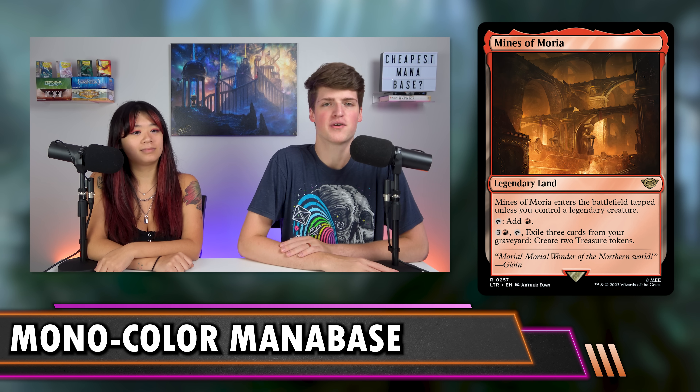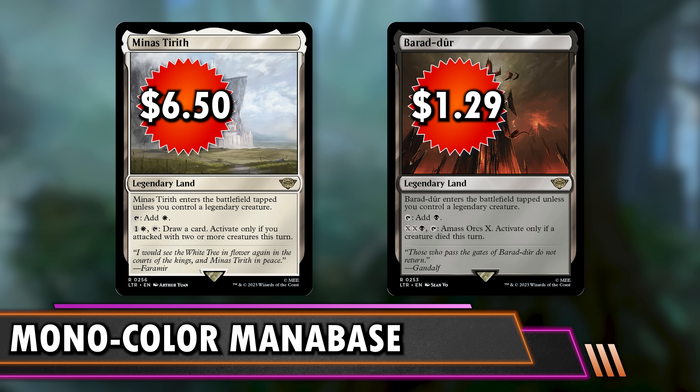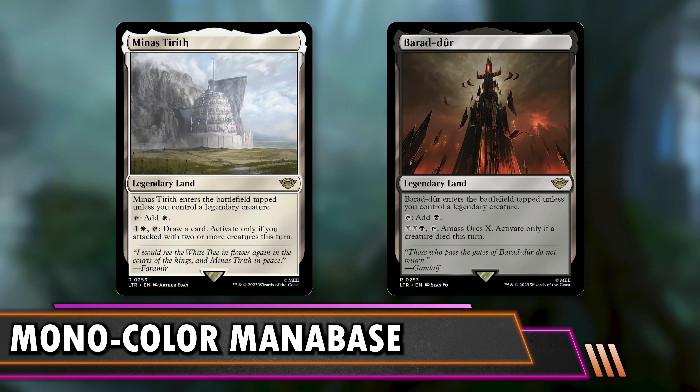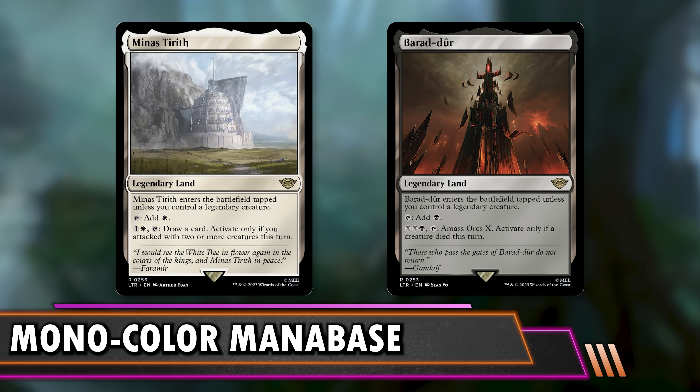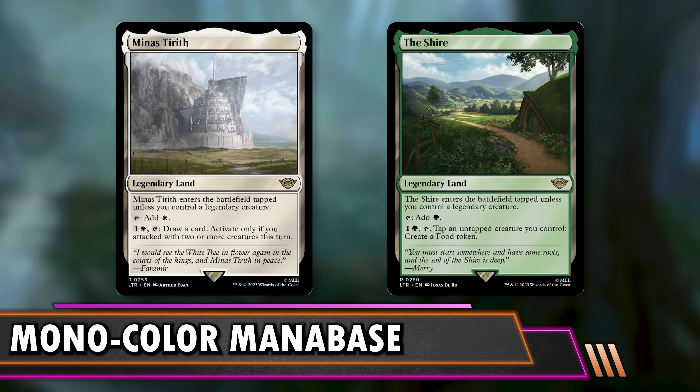Next are the LTR (Lord of the Rings) lands — they all enter untapped if you control a legend. All five are worth including in a monocolored budget deck since you're just gaining percentage points by swapping out a Mountain for Mines of Moria. Baradur is the cheapest at $1.29 and Minas Tirith is the most expensive at $6.50. Even non-budget decks play these, so for $1–$2 we'll take them in budget decks too — with the exception of Minas Tirith, which requires more consideration.